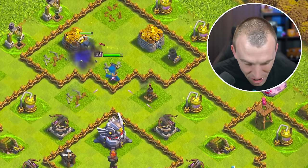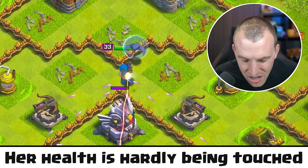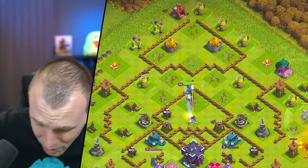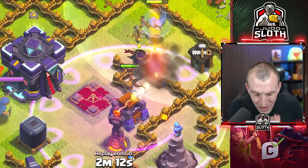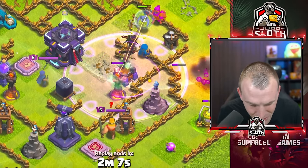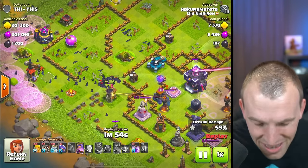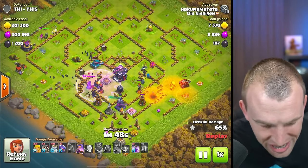Look at this guy — a level 33 Royal Champion at the top of the base. Her health is hardly being touched. Four Expos firing at the Royal Champion and she still manages to take down that Eagle. Just look at what he's been able to take out with that Royal Champion — gets wiped out in the middle. She's then locked onto by our Monolith and down she goes. Archer Queen at the top not doing much. Bats at the left-hand side — our level 1 Wizard Tower doesn't even one-shot the bats, but fortunately the Scattershot is able to help finish them off alongside the Town Hall.